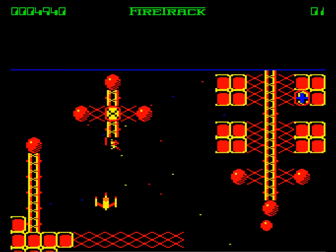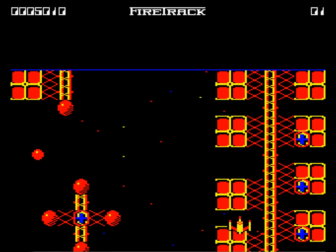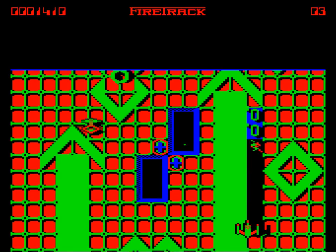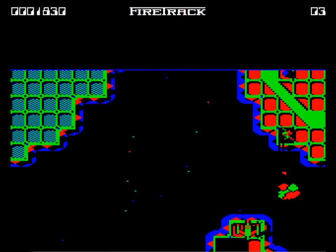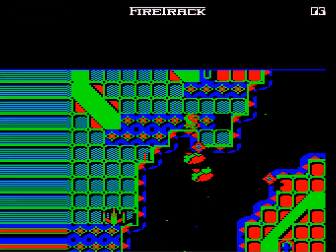Fire Track's aliens follow set patterns, but they always attack in a different order. Each game of Fire Track is therefore different to the previous one, and you can never predict what's going to happen next. You score points by wiping out the nodes, junctions and computer centres, but you don't actually need to do this.